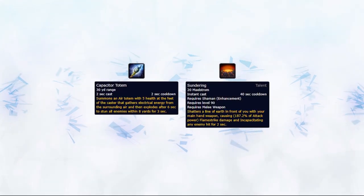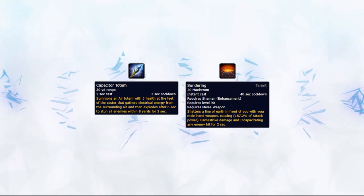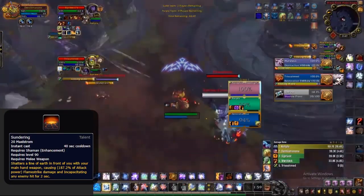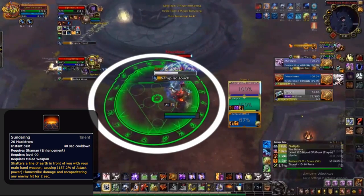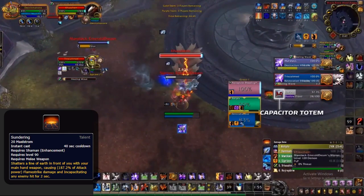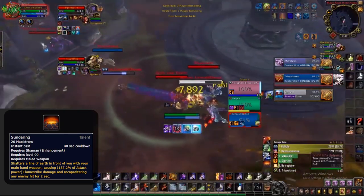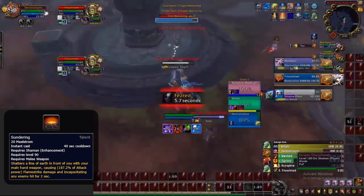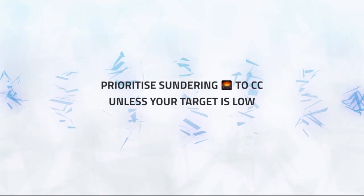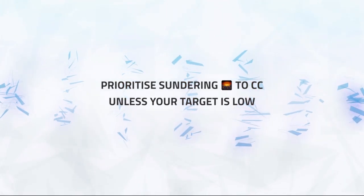You could also use Sundering with a Capacitor Totem: simply put down the cap totem and then Sunder enemy targets close by, ensuring the cap stun lands on the targets. Here I put the cap totem close to the targeted shadow priest, then my next global is to Sunder them, making the priest unable to kill the cap totem and ensuring it lands. You will mainly prioritise Sundering for crowd control reasons, however if your target is low during your burst cooldowns and you feel like a Sundering would warrant a defensive cooldown or could grab a kill, you should go for it.